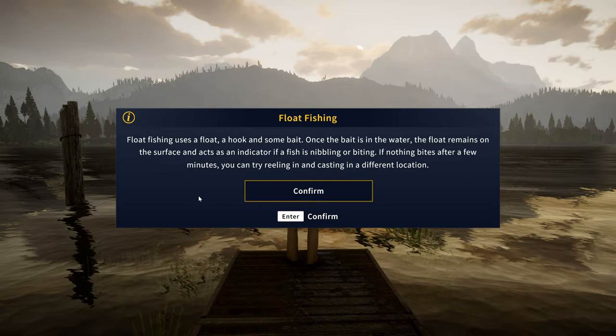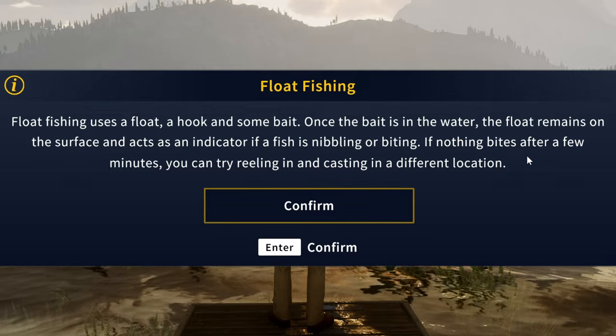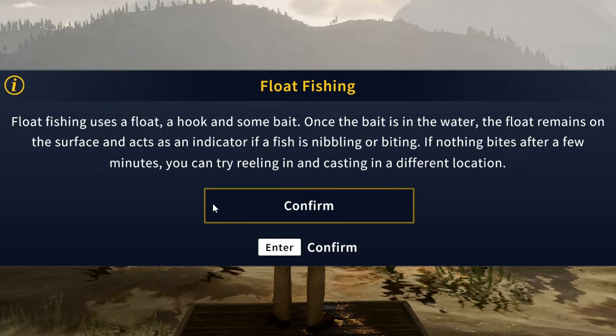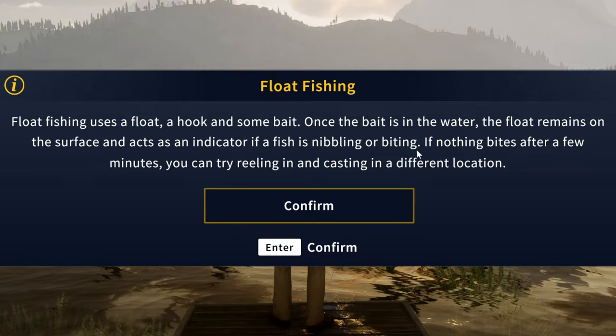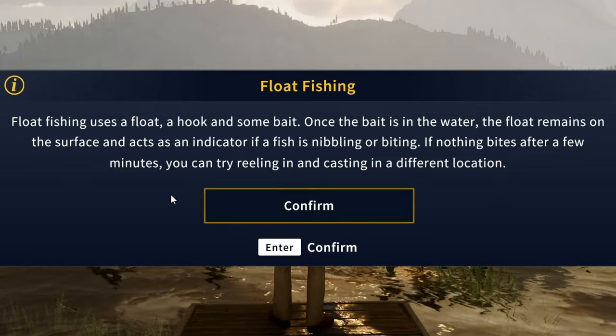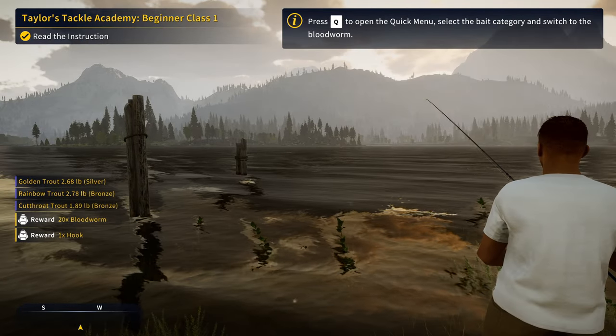Float fishing uses a float, a hook, and some bait. Once the bait is in the water, the float remains on the surface and acts as an indicator of whether a fish is nibbling or biting. If nothing bites after a few minutes, you can try reeling in and casting in a different location. So that's what we're going to do right now.